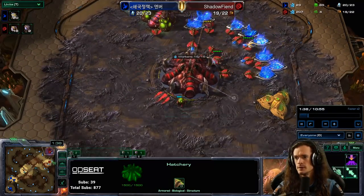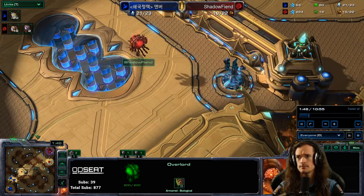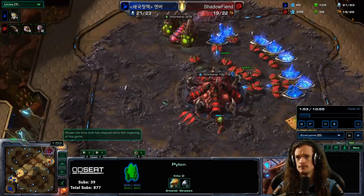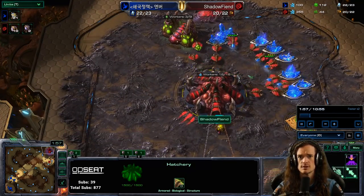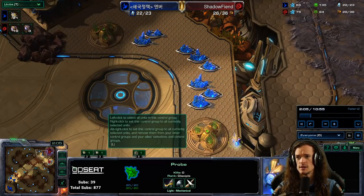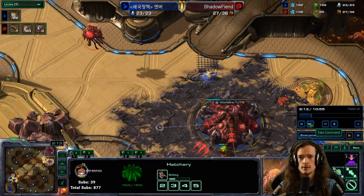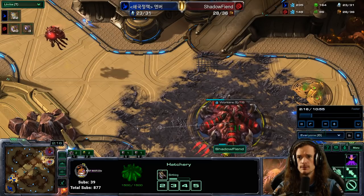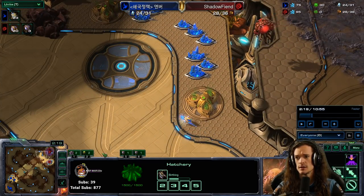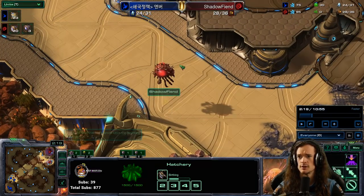Just doing a normal build, nothing really out of the ordinary. Overlord scouting over the natural. Going to try to get a scout of the front. 20 Overlord, droning up, going to take a third base. And for anyone who doesn't know, the power spike for Zerg is three hatches injected.